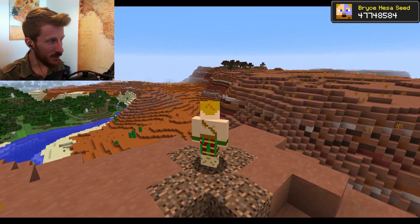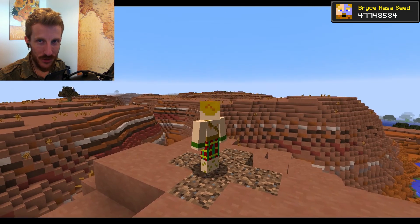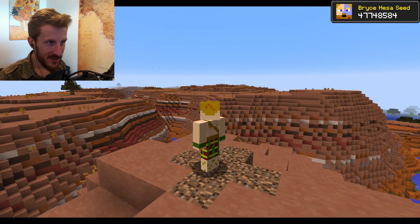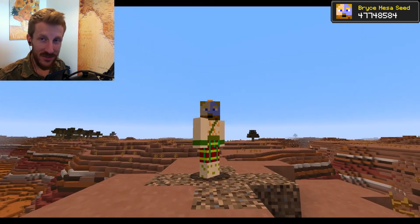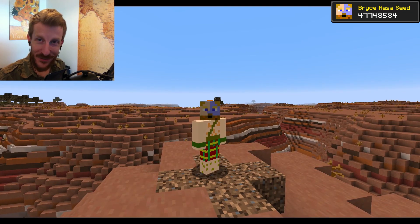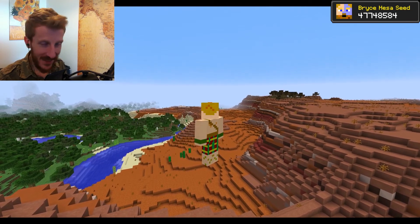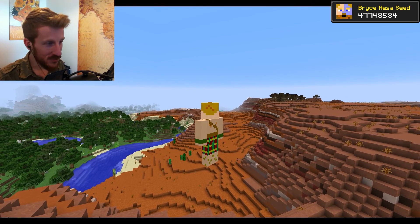I used to play always with large biomes, but at some point the game has changed. So this is a Bryce Mesa biome. The coordinates are up in the upper right corner — it's 595-92-124. The other great thing about it being so giant is that it borders almost every biome in the game. We're going to take a trip around the entire outside so you can see just how many biomes it borders.